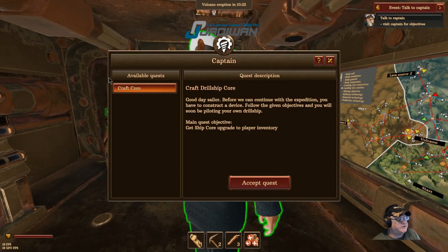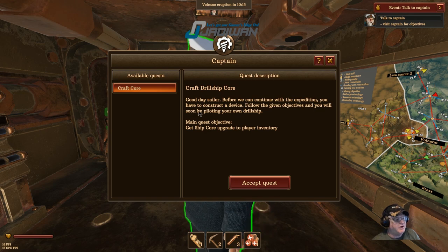Press the E button — it's going to give us a quest to craft a core. Craft drill ship core. The captain says: before you continue with the expedition, you have to construct a device. Follow the given objectives and you will be piloting your own drill ship.